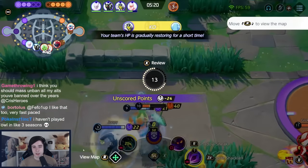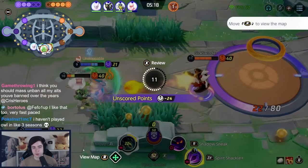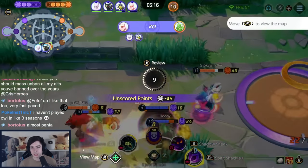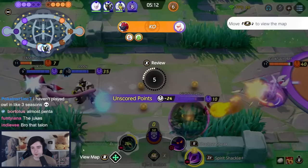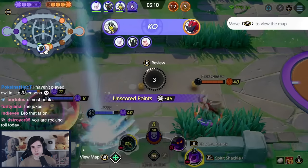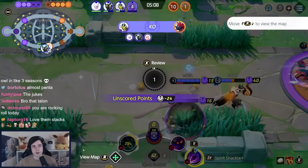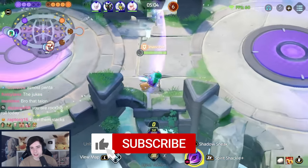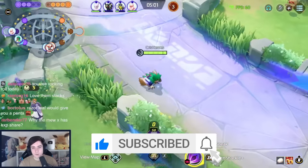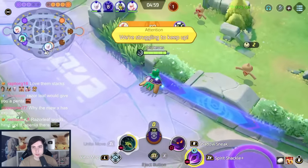Waiting for Spirit Shackle to come back up — we just quick scope Talonflame and he goes down. We get four KOs. Sadly we go down to Cinderace at the end, but the team also got Regieleki during this whole time, so still quite worth it. You can do close-combat fighting with quick scope Spirit Shackle — I call it quick scope, it's really just a button press.